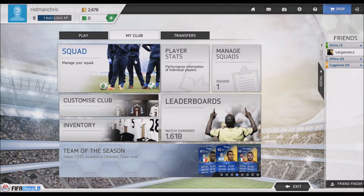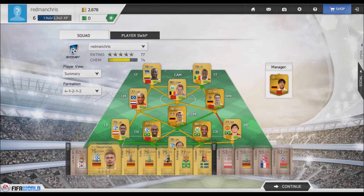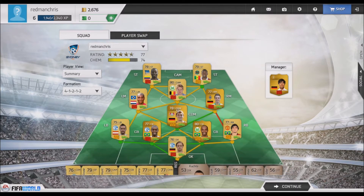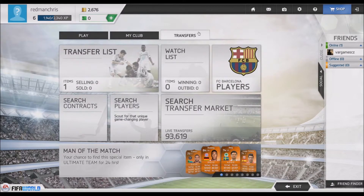So these are the three basic tabs: you have the Play, the My Club, and then you have the Transfers. That's my team that I have right now and that's how the squad looks — you can switch out the players. Everything you're used to on Ultimate Team. It's really just a copy of it, with a little tweaks here and there, a little different type of images, but it's genuinely just a mask — it's almost the same exact thing.